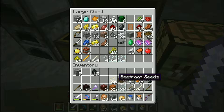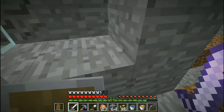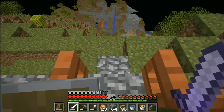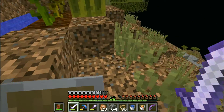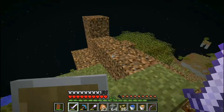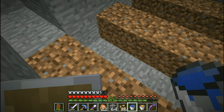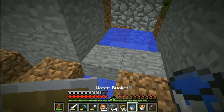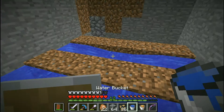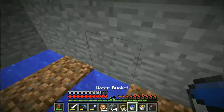Beetroot seeds. I need pumpkin seeds — that's what I don't have. I need infinite water. I don't remember if I made one. I don't think I did, I'm gonna go make some trips. It took a little bit but I got the infinite water source. So now I can fill each one of these things up. And there we go.